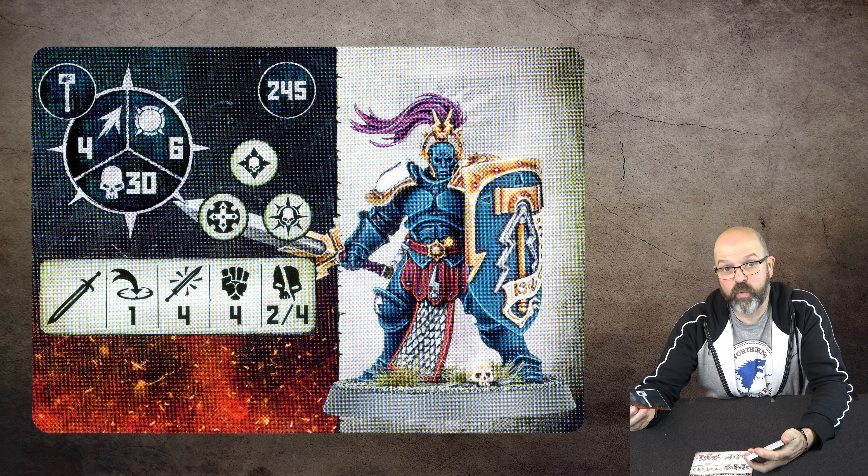Triple for the flying ones is Wings of Divine Light — add the value of this ability to the move characteristic of this fighter for their next move action. But they move ten already — for a triple that feels underwhelming. I'd have expected that to be a double.